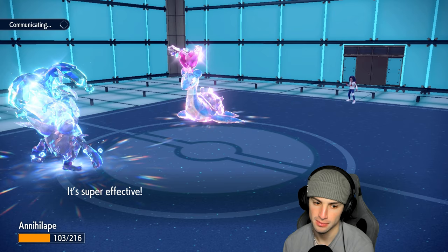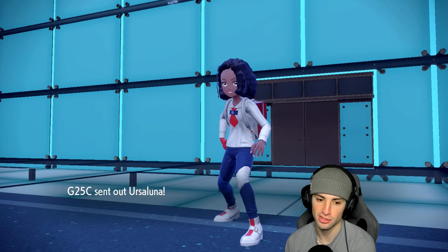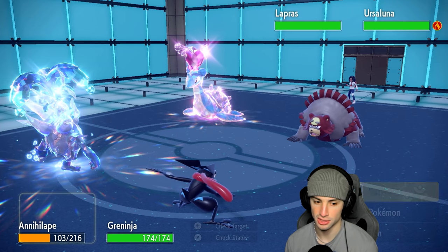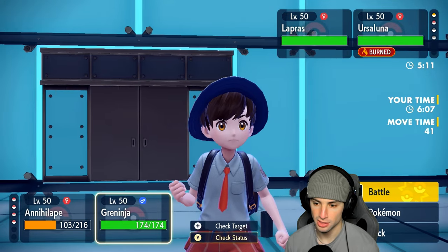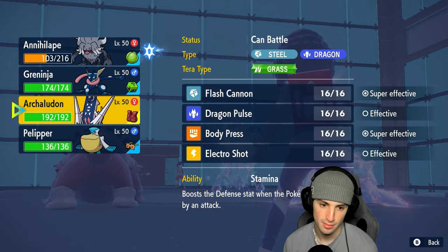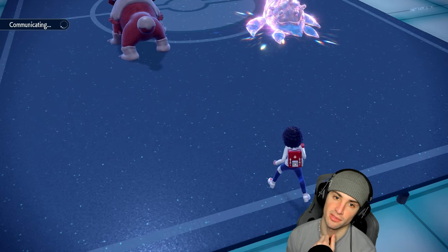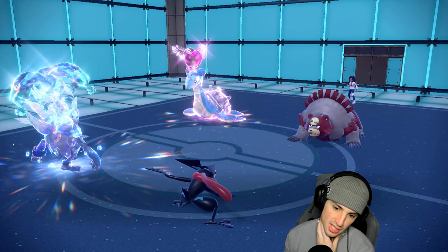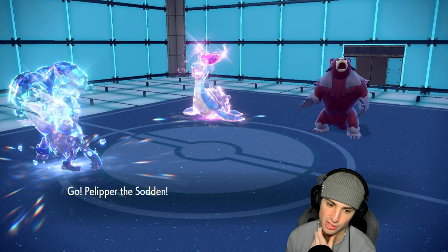A lot of people use Rage Fist combos with Murkrow but Greninja can rock it out as well. There goes Freeze-Dry — Annihilape is super bulky and Lapras doesn't do that much damage. Ursaluna comes out, it has Guts, probably wants to attack now. I can go for Drain Punch, or I could swap Greninja and bring out the rain. Yeah, let's bring out Pelipper — I could see them just forfeiting at this point.